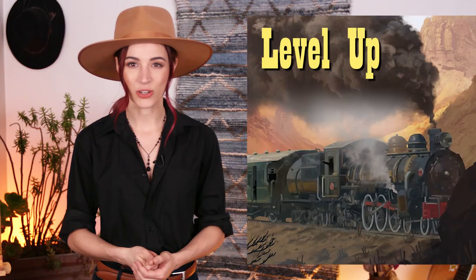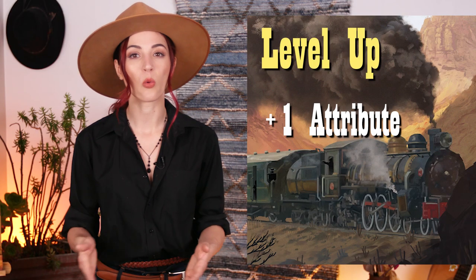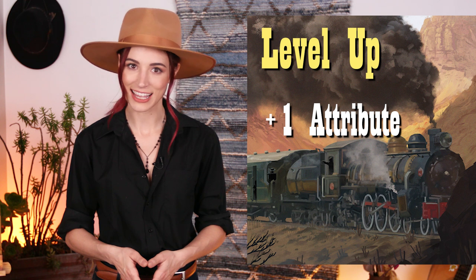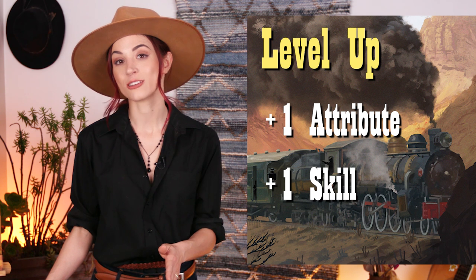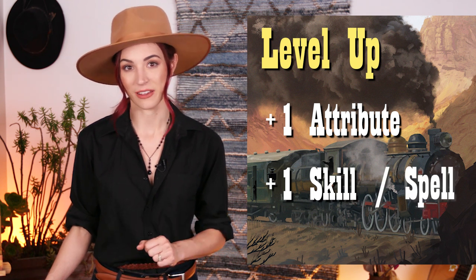Character progression uses a milestone system, determined by the GM as well. Once the characters have completed a chapter of the overall campaign, they receive two benefits: they increase one attribute value by one point, never exceeding six, and they learn a new skill from the skill list. Voodoo Priests can learn a new spell as well. And no Western RPG would be complete without some combat rules.